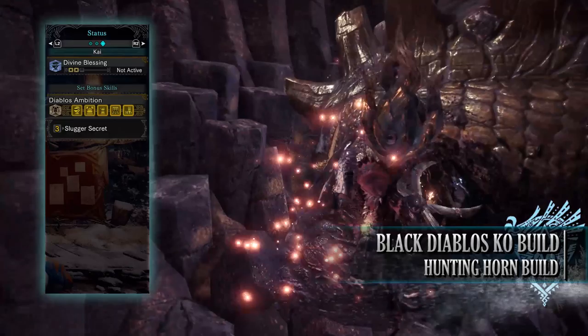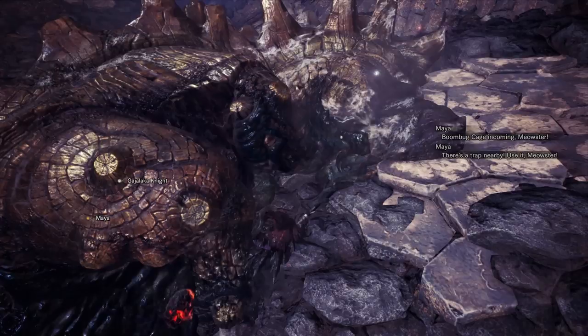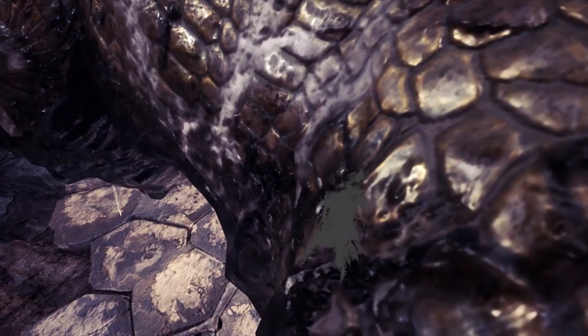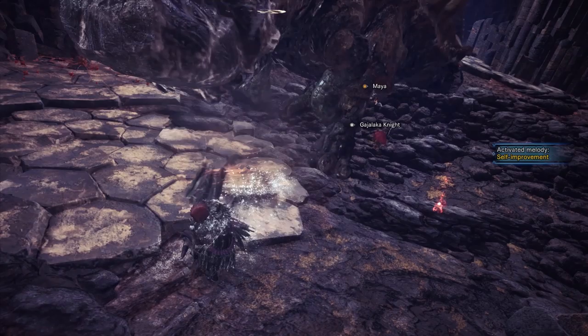As you can see, this is a pretty strong build, although it does lack affinity — we're focusing on raw attack above everything else. We should always be aiming for the monster's head to make full use of the upgraded Slugger Skill, which should result in monsters being knocked out more often. Thanks to Resentment, Purple Sharpness, Non-Elemental Boost, and the songs of the Rasping Ballad, our potential raw attack can be very high with this build.